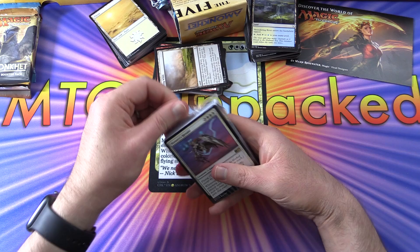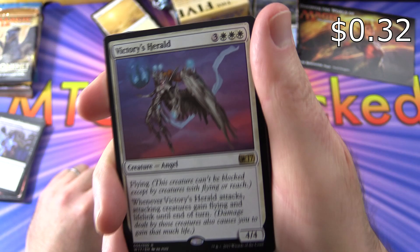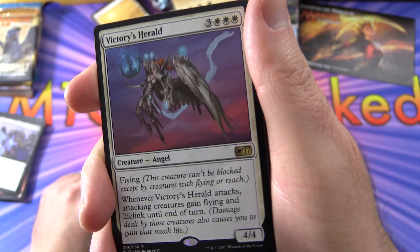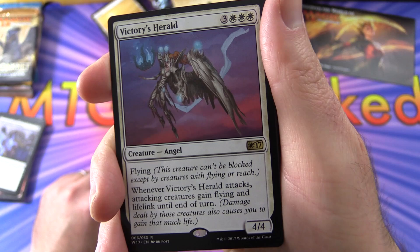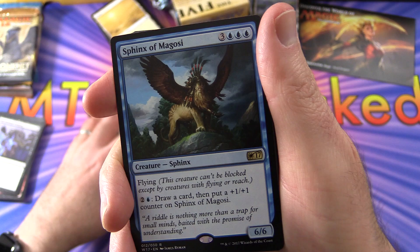We also have some rares — those have a gold-colored symbol. First up is Victory's Herald, a 4/4 creature angel for 6 mana — three plus three white. It has flying, and whenever it attacks, attacking creatures gain flying and lifelink until end of turn, meaning damage dealt by those creatures also causes you to gain that much life.